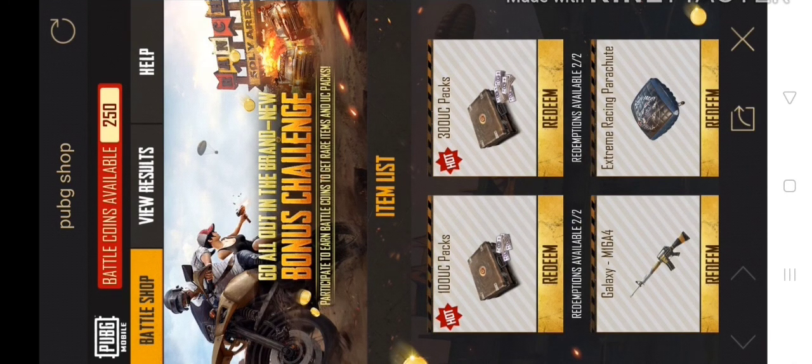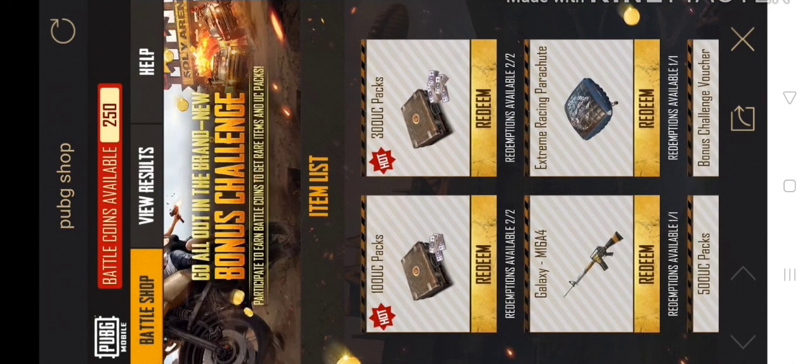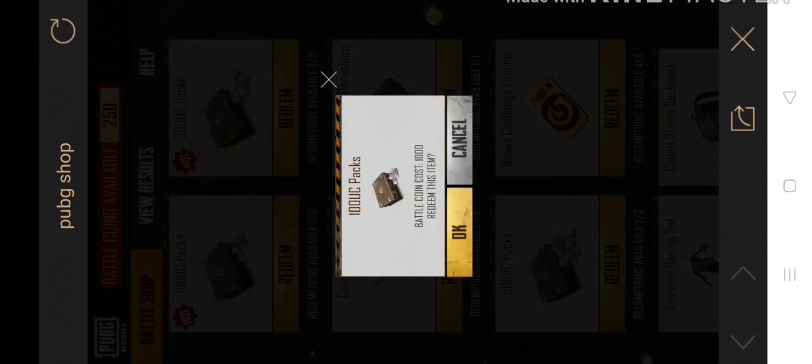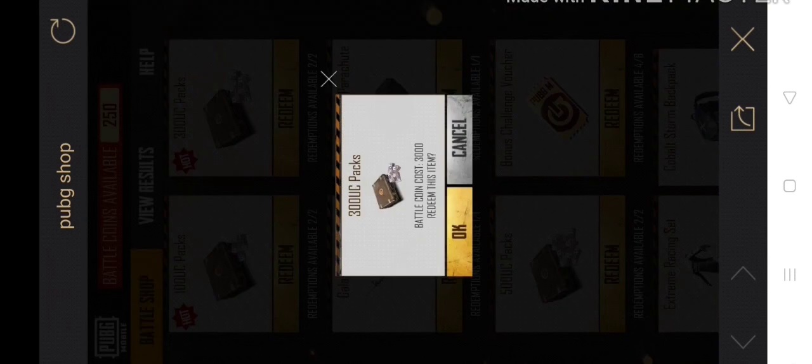When you come to the shop, I will show you some items: 100 uses, 300 uses, urban section of fame parachute, 500 uses, vouchers. You will collect battle coins.